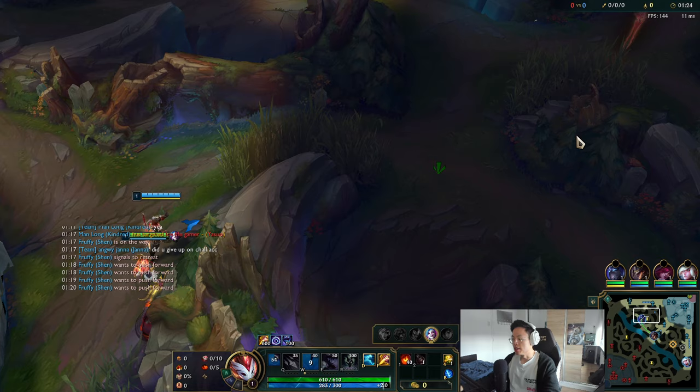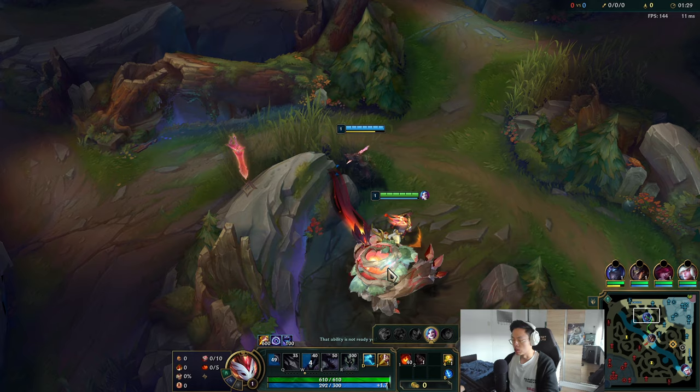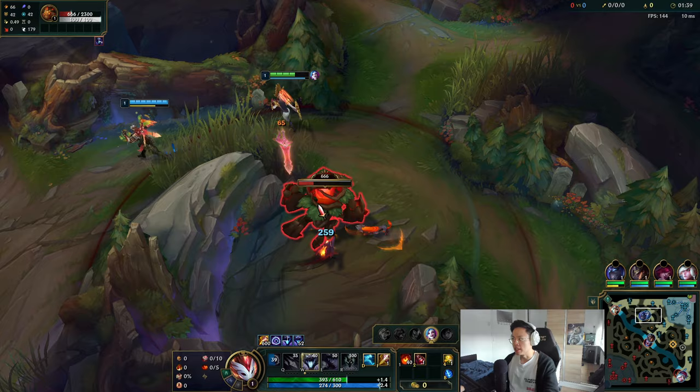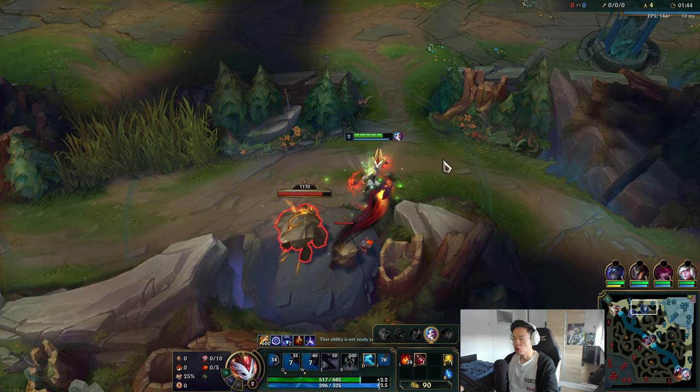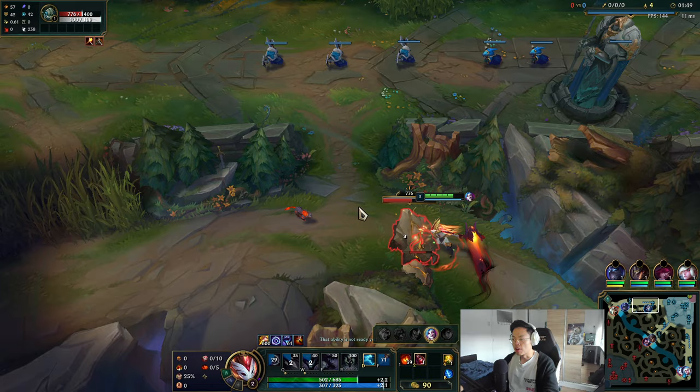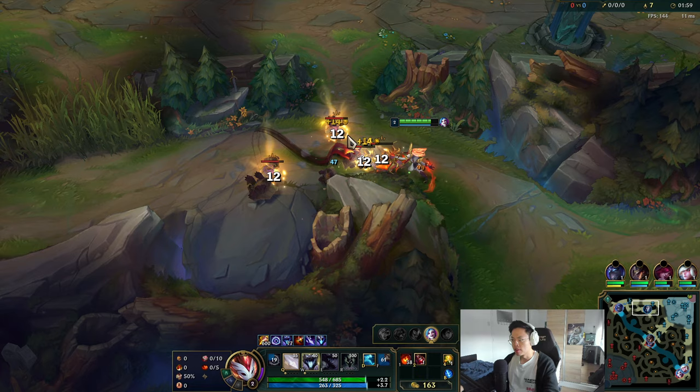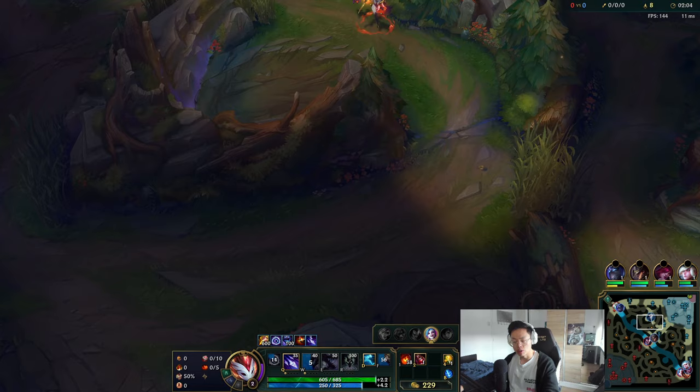It all starts with knowing what your kill condition is. Like these few steps you need to think about — number one, what's your kill condition? I would say mid or bot. You want to ult on their bot lane and kill them. And you want to make sure top lane is fine ideally. Kindred is one of the best scaling AD junglers, and it has decent early game as well.